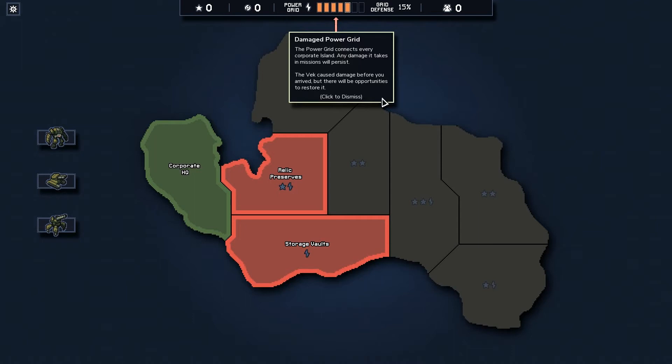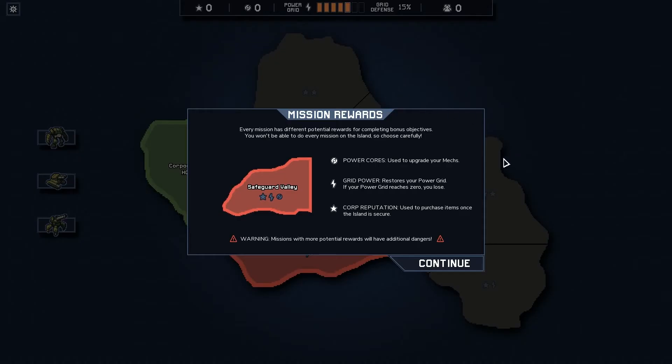The power grid connects every corporate island — any damage it takes in missions will persist. The Vek caused damage before you arrived, but there will be opportunities to restore it. We have to be really careful and try to protect it as much as possible. Power cores are used to upgrade your mechs. The tutorial mission is done — that was completely blind, nothing more than what I had seen.